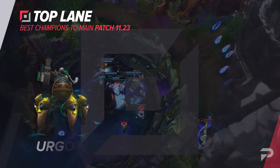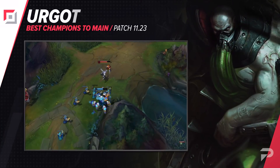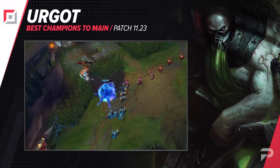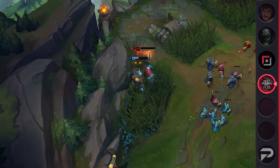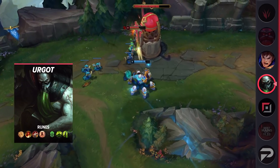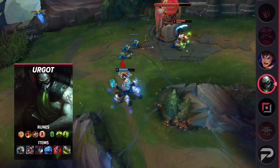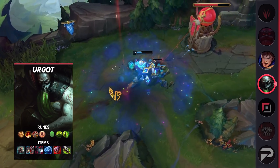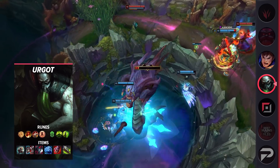Starting with top lane: Urgot. The only real downside Urgot has is he kind of looks weird. He may technically be ranged but still fights in melee range, so you can't really bully opponents with autos early — his first few levels struggle. But once you get some levels, things quickly change. Specifically, once the cooldown on your shotgun knees goes down, your passive becomes the core of trading. Once you do have them up more often, you can tussle with even the strongest duelists, and with two full items, very few champions can beat you in a 1v1.